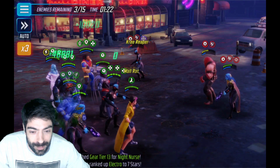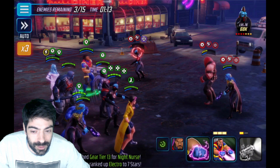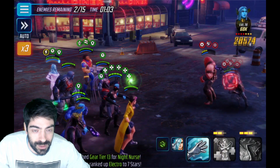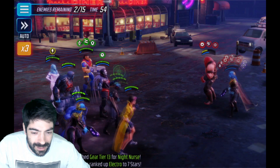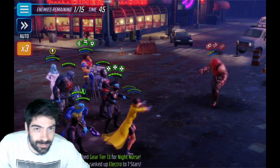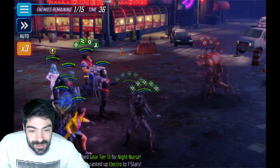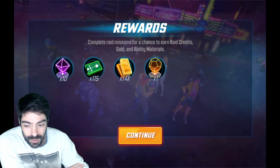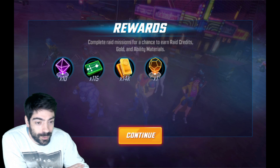Compared to the other teams I've used for this node, this one is so much better. So far it has a 100% success rate. The Phoenix team was maybe 80–90% and the symbiotes plus Black Bolt was maybe 70–75%. With this team it's almost laughable how easy it is. You probably still can't auto it, or maybe when your characters are a bit stronger — for me it's not possible yet.